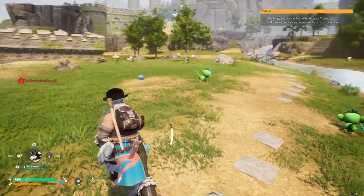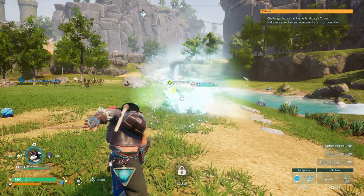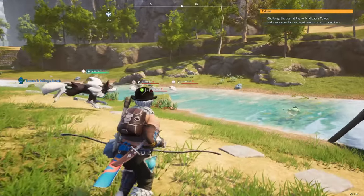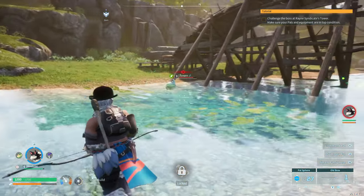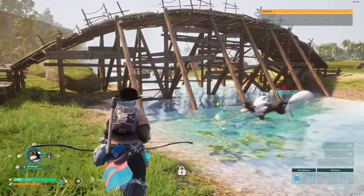Doesn't seem to be too much around. Let's go across this lovely looking bridge — I'm not even sure why it's here. You can just walk across the creek. Okay, so there's a bunch of monkeys. What happens if I throw the ball right at the monkey — does he attack? No. Go get him, wolf. The wolf's got pretty good attack but he's only level three.